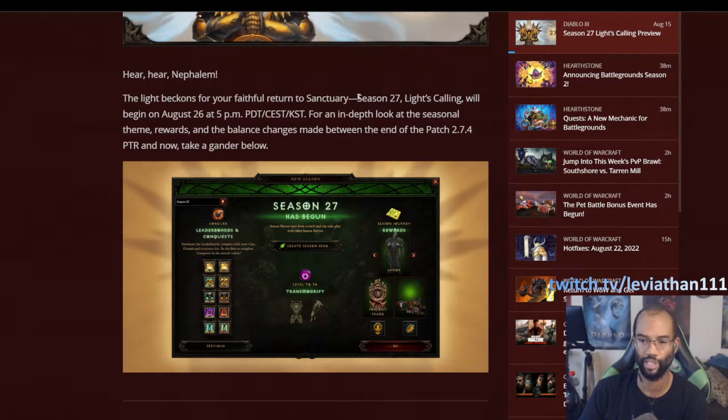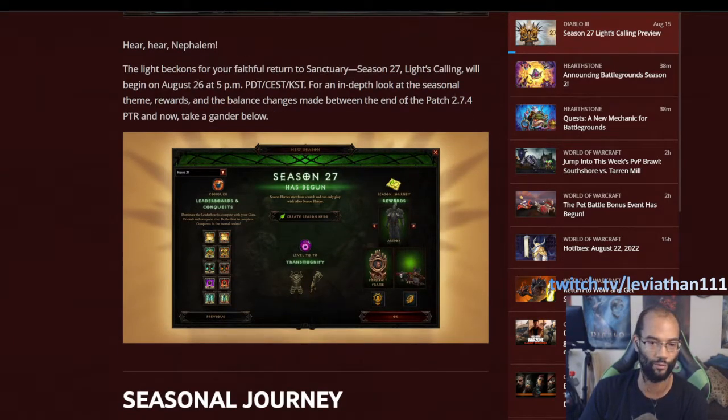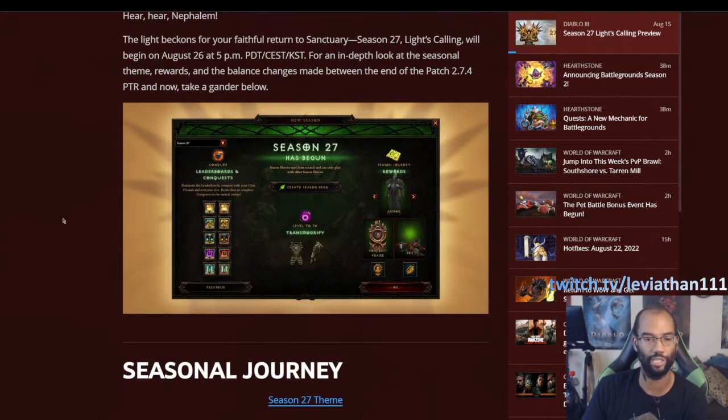Season 27 is called Light's Calling for the Seasonal Theme, starting on August 26th at 5 p.m. — that's 8 p.m. Eastern. Patch 2.7.4 lines up with Season 27. About a couple hours ago the new patch just went live right before I started recording this. So if you want to test any of the non-seasonal changes — item changes, set item changes, things like that — those are all available right now. You can get some ideas tested and theorycrafted before trying it in the actual season.